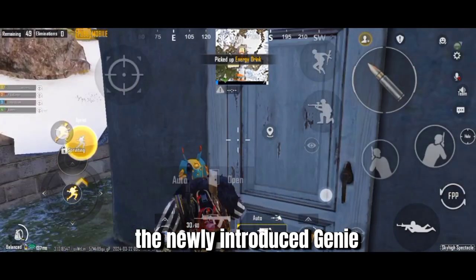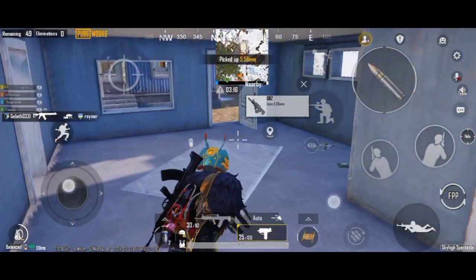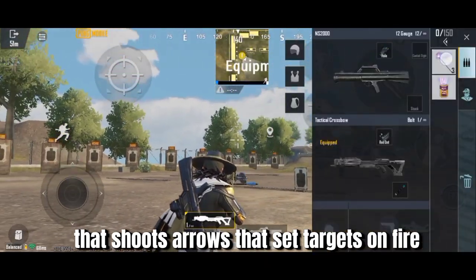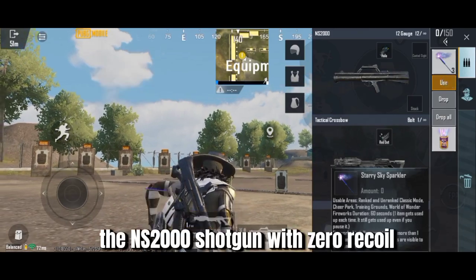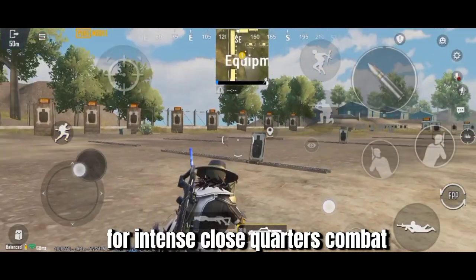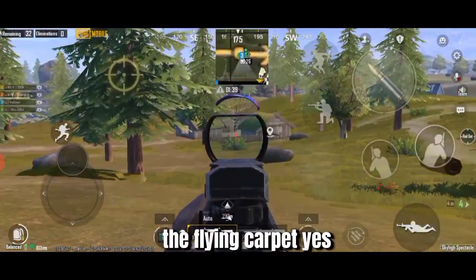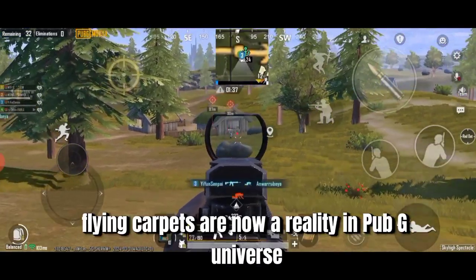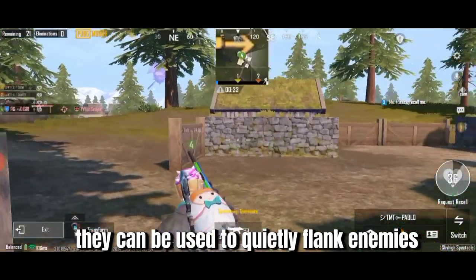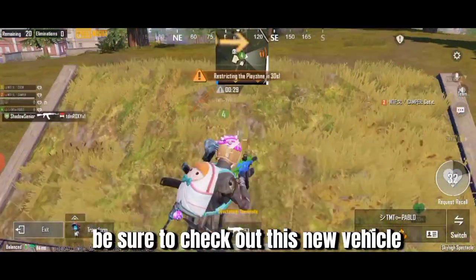The newly introduced Genie summoning grants special respawn cards to your team. Newly introduced weapons include the flammable crossbow that shoots arrows that set targets on fire, and the NS2000 shotgun with zero recoil for intense close-quarters combat. A new vehicle has also been introduced — the flying carpet. Yes, you heard it right, flying carpets are now a reality in the PUBG universe. They can be used to quietly flank enemies and hasten to the play zone.